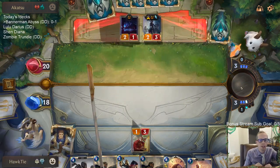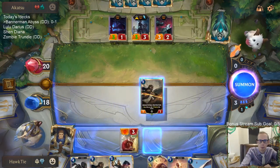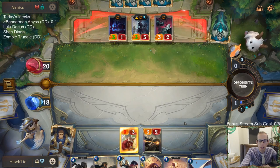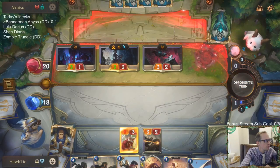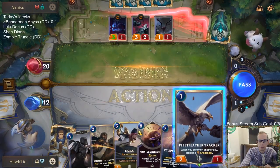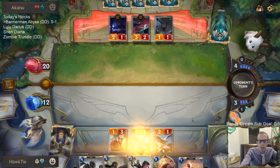We're both Demacia-based mid-range decks trying to out-grind each other. They've got three-power fearsome units so we need a fearsome blocker. I'll go with the Bright Steel Protector to be able to trade over Fiora. They attacked anyway, so I'll trade with Elise. That's a great draw — we get to play that before playing Fiora. They may play another Elise.